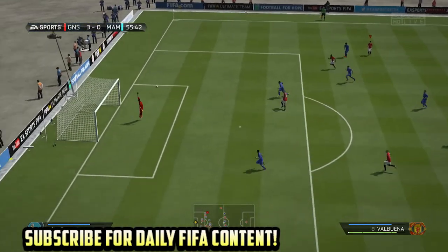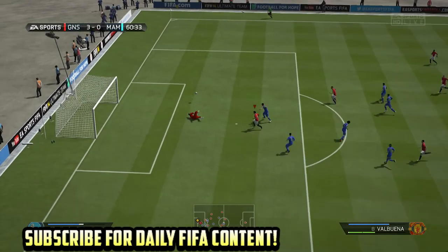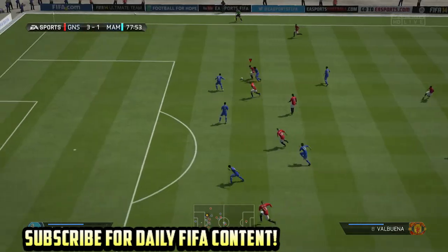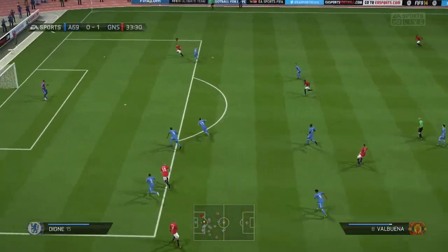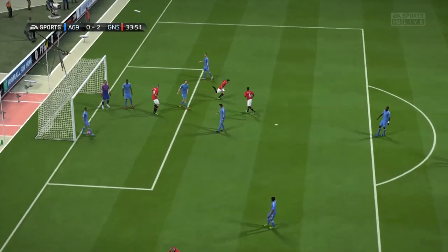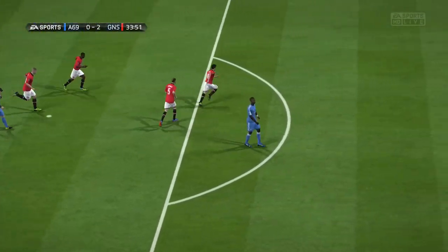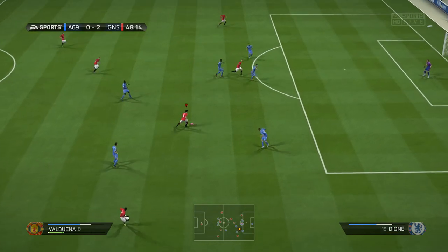The 88 balance and 96 reactions work together perfectly. He's hard to knock down, and when he does get knocked down the 96 reactions come in perfectly. I don't know exactly what his strength is — it's about 50 something — but the 88 balance helps because when defenders are pushing him off, he's able to stay on his feet at all times, and I absolutely love that about him.